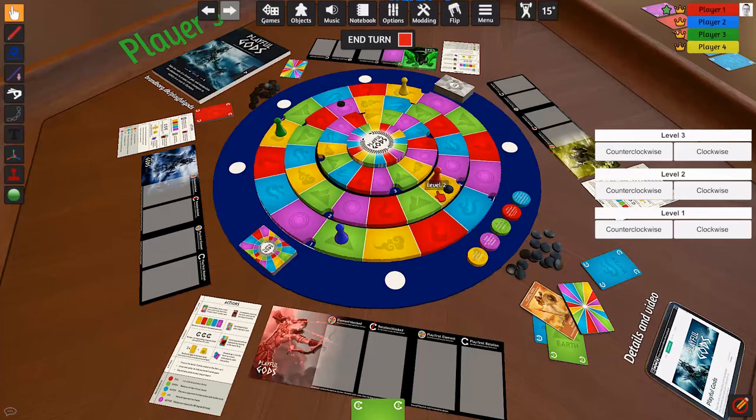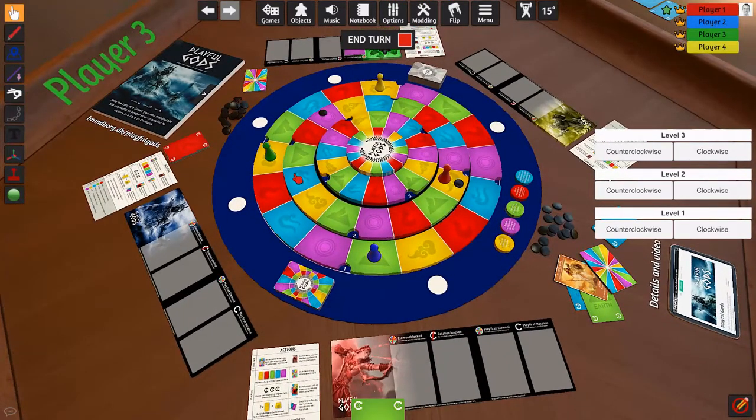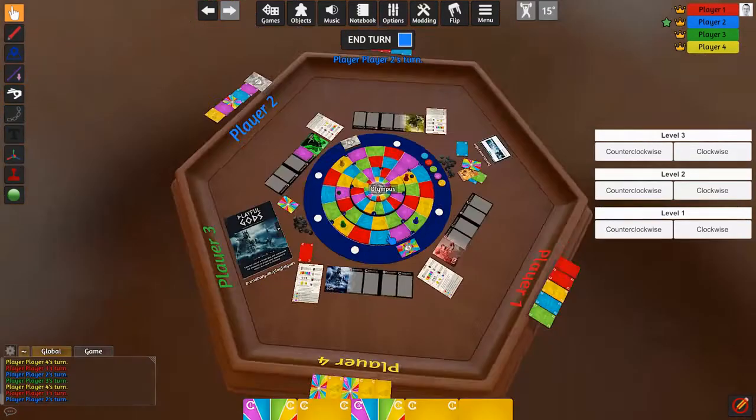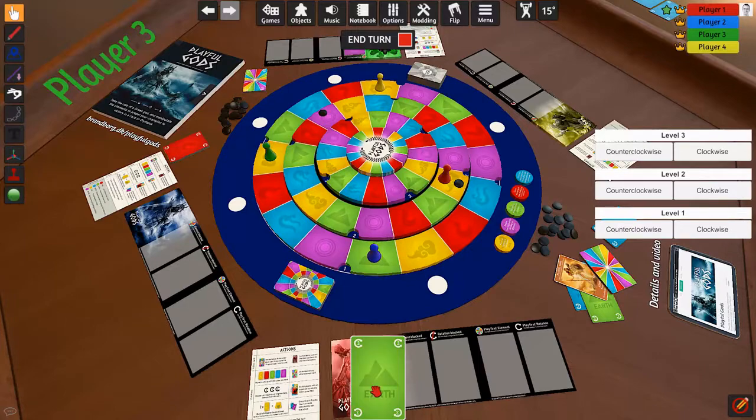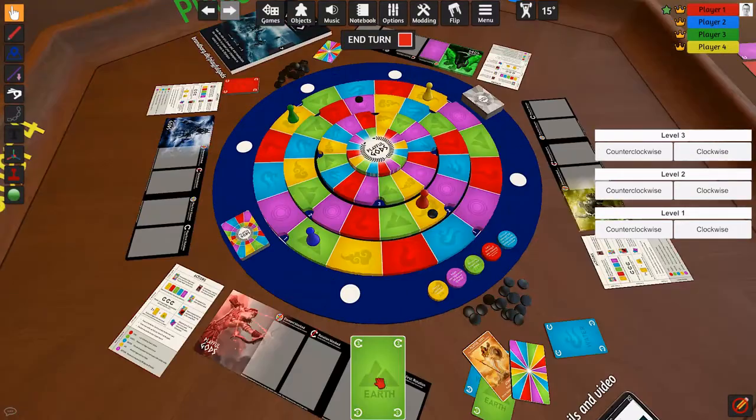Now I'm on the next level, which is great. Hades is already blocked, so that's no concern. I'll save my earth card since I might be in front of that field next round. I'll draw four cards and end my turn.